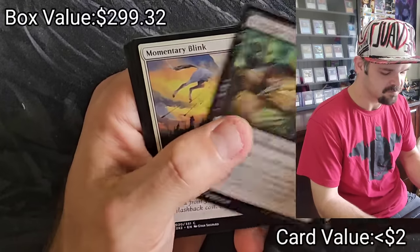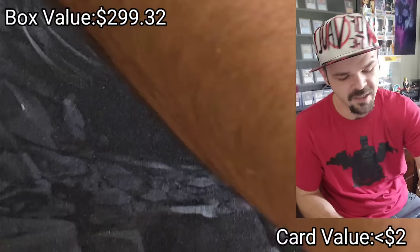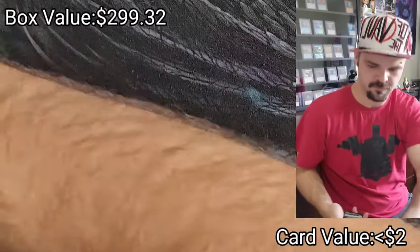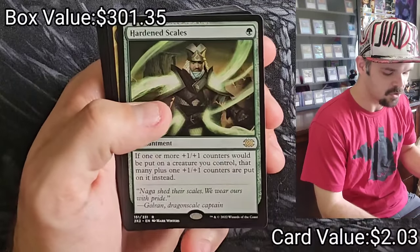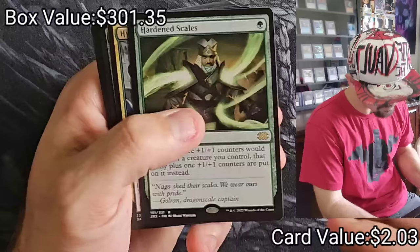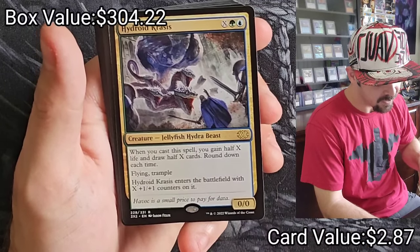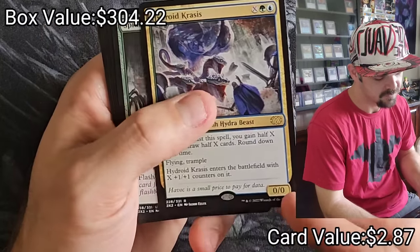Glow Spore Shaman, Aethersnipe, Momentary Blink, Monastery Swiftspear, Grapple with the Past, Deep Analysis. Sign of Darkness, Deep Analysis, Hardened Scales — good card for any +1/+1 counter deck running green — beautiful. Hydraid Crisis — whenever you cast a spell, you gain half X life and draw half X cards, round it down — kind of cool.